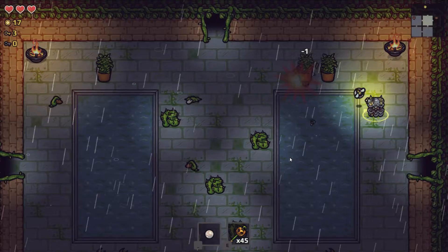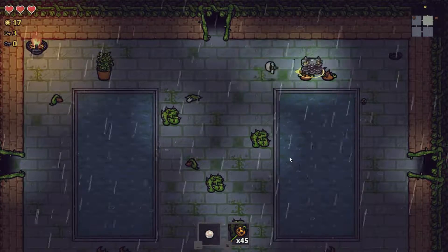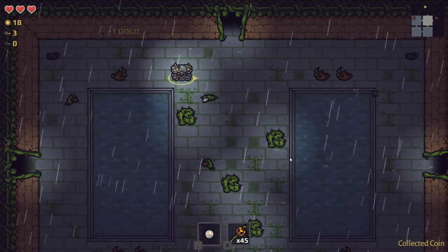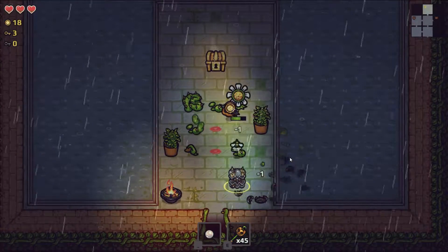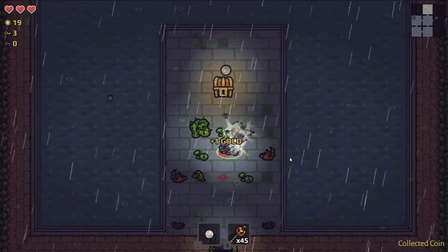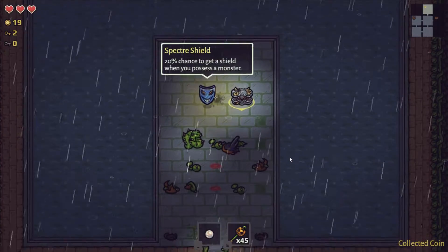Just clear out the map. The bee has limited range — there we go. We did get an extra gold out of the deal. Have to be careful not to get hit by that bee. We want to be really careful because we're not going to get these characters back. Don't step on any of the stuff — 20% chance against shield.